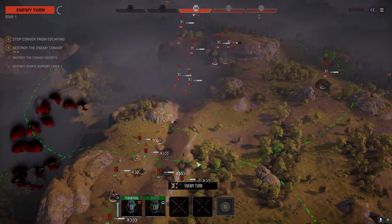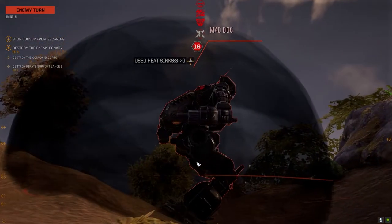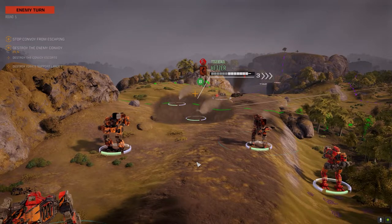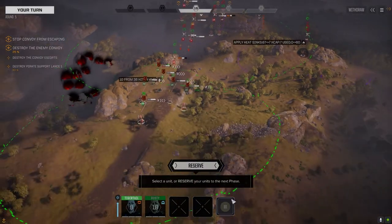They've got to be within the same drop radius for a Leopard drop, but if you're dropping via pod and there's no Leopard drop for the mission, you can put them wherever you want on the map — so you can drop them individually and they don't all have to be in the same area.